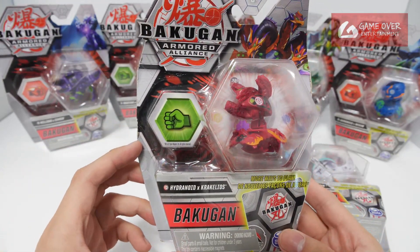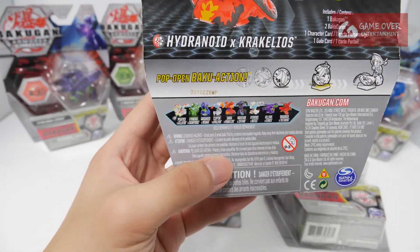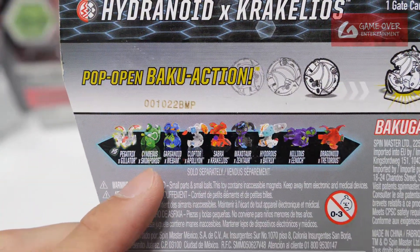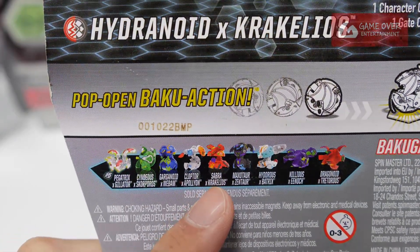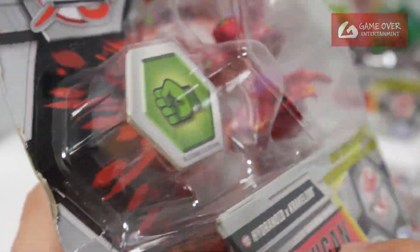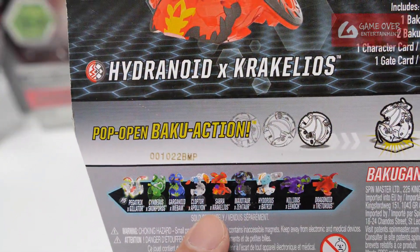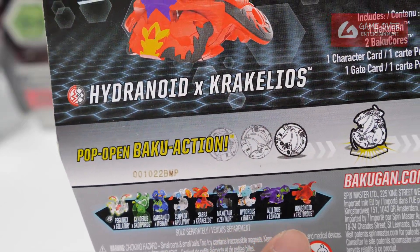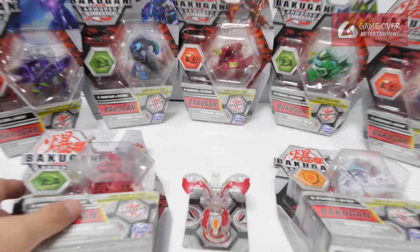First up we have Hydranoid X Cracallios. You can see the entire wave information: Gylator, Cyndius Skopros, Gaganoid Webam, Clopter Apollyon. Oh, there's this one — Sabra X Cracallios. They named it wrongly; it's obviously Hydranoid X Cracallios. Maxutor X Centaur, Hydrus X Patricks, Neleus X Enoch, and Dragonoid X Tetris. All of them are here except for the Clopter.